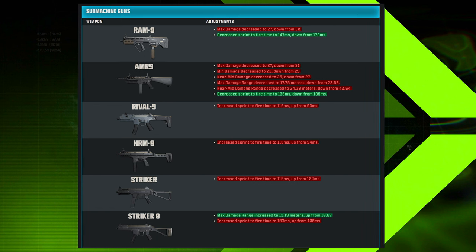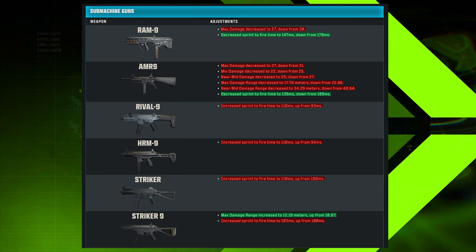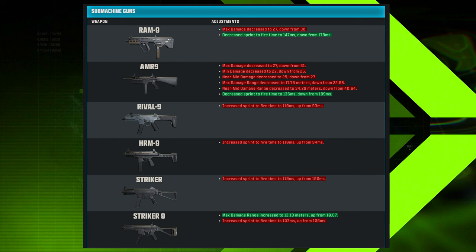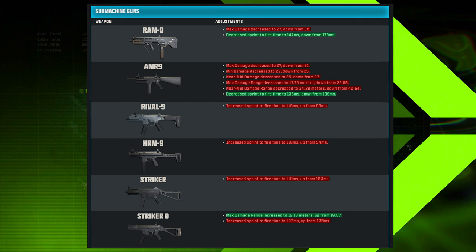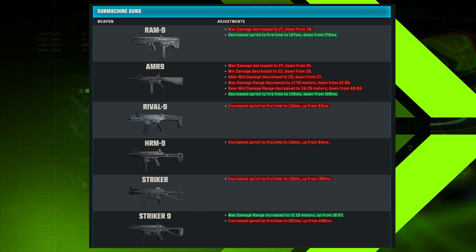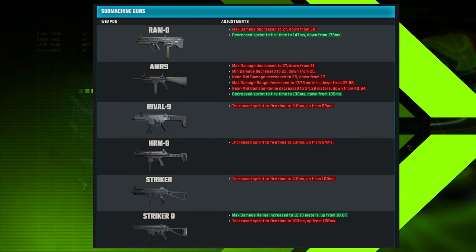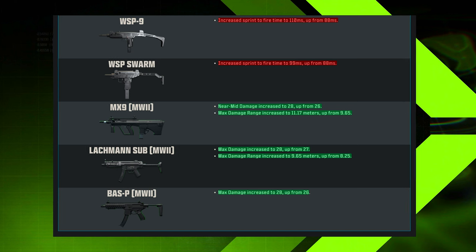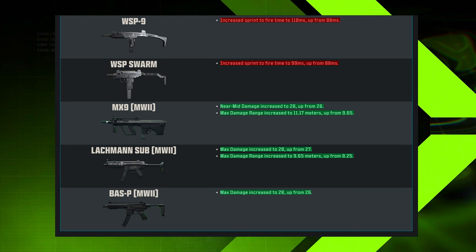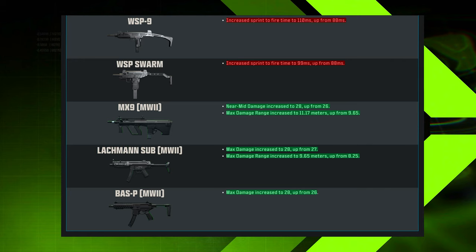For Warzone SMGs, things vary from the MW3 tuning: the RAM-9 saw a max damage decrease but also decreased sprint-to-fire time — a nerf and a buff. The AMR-9 saw mostly nerfs but got a sprint-to-fire time buff. The Rival 9, HRM-9, and Striker all saw increased sprint-to-fire time — nerfs. The Striker 9 had that sprint-to-fire nerf but also got a max damage range increase. The WSP Swarm and WSP-9 also saw sprint-to-fire time nerfs. Meanwhile, MW2 SMGs — the MX9, Lachman Sub, and BASS-P — all received buffs to damage ranges and max damage.